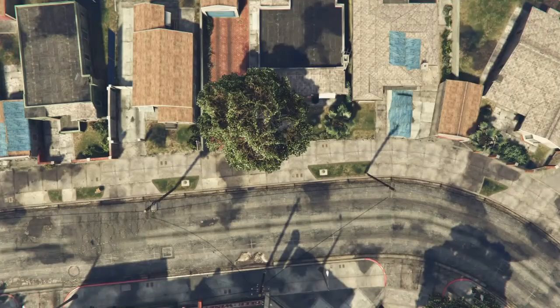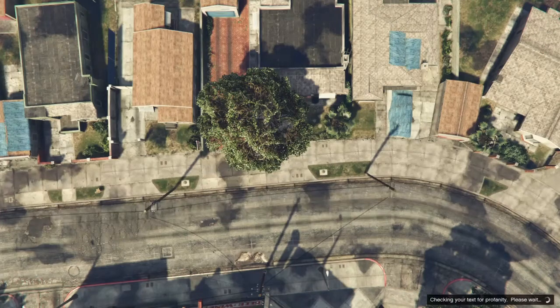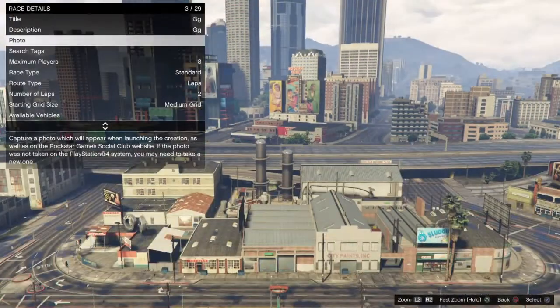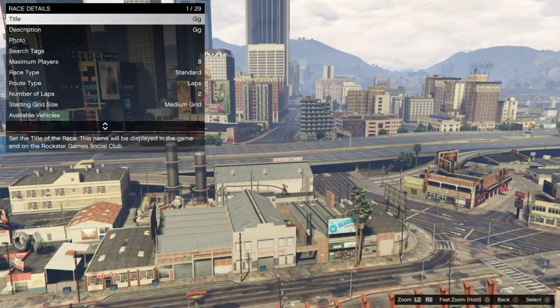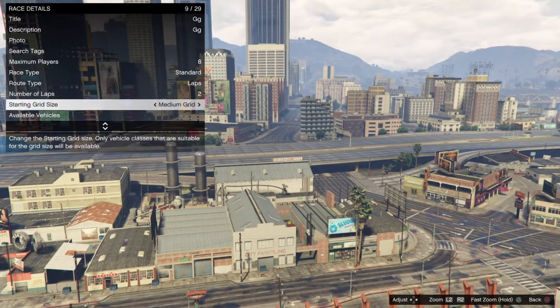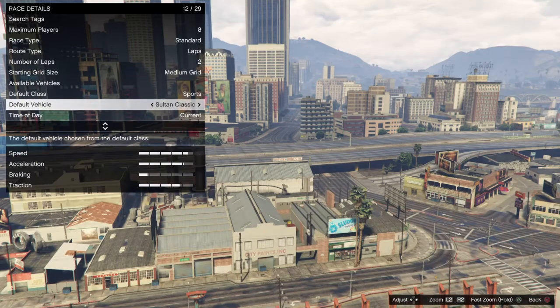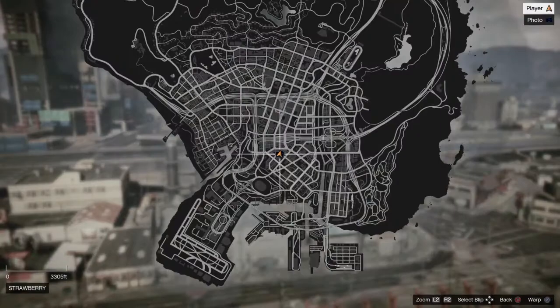Once you guys are in the land race, you want to fill out all the information — the title and the description. You want to put the race type on standard and change the cars to whatever you want, it does not matter.